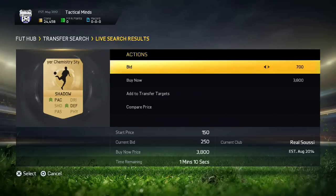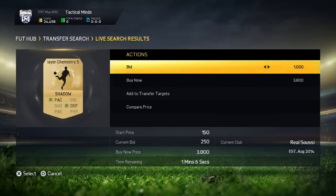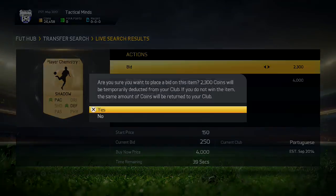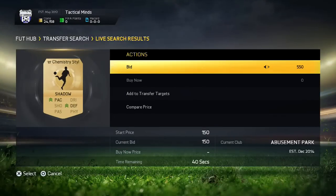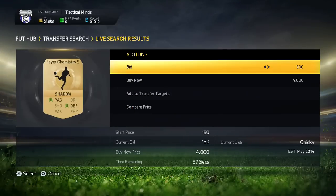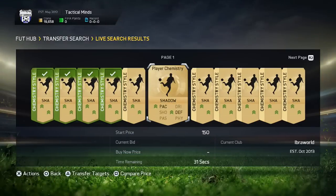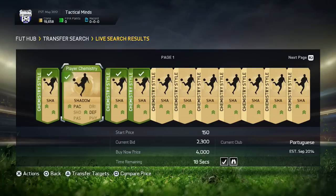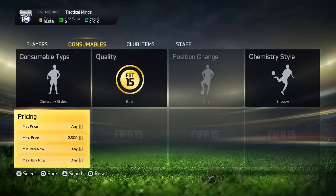So this method is really good and I also used it in FIFA 14. Pretty much all you want to do is just go onto a certain chemistry style — Shadow for example — look at the cheapest buy-now price of the Shadow, and then you pretty much want to bid under that price. The great thing about this is people don't actually go over the price, they always bid under. There's a lot of chance for you to make a lot of profit because there are going to be a lot of chemistry styles on the market — especially today because of course there's a 99-rated Ronaldo, 98-rated Messi. A load of people are going to be opening packs today and it's going to be a massive crash, so there's going to be a lot of chemistry styles on the market.